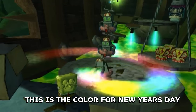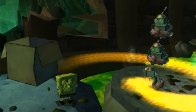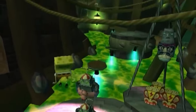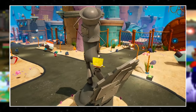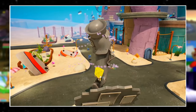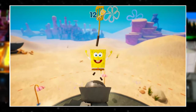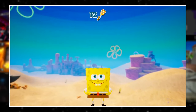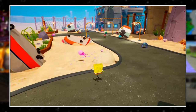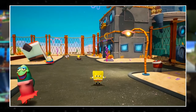Battle for Bikini Bottom had a fire-breathing enemy whose flames would change color depending on the holiday: orange for Halloween, red, white, and blue for Independence Day, purple for April Fool's Day, and green for St. Patrick's Day. Interestingly, there was not even a Christmas variant for this clock-based event, and Christmas seems to be the most common when it comes to these things. I find it funny that April Fool's Day and even St. Patrick's Day somehow got in over Christmas — that's really unique for Battle for Bikini Bottom.